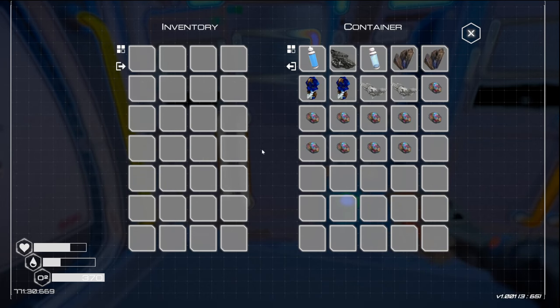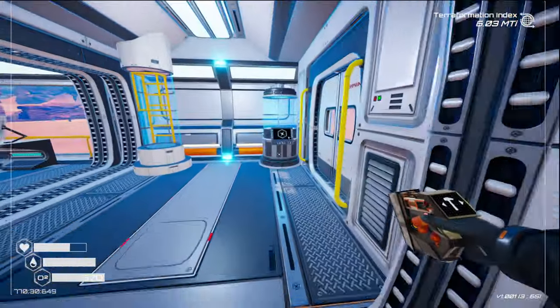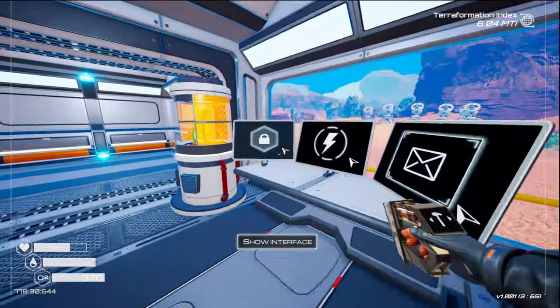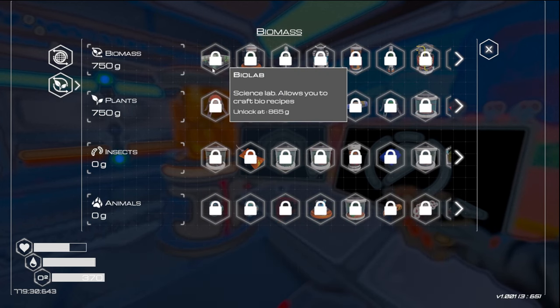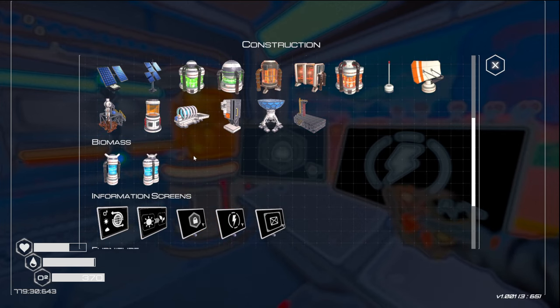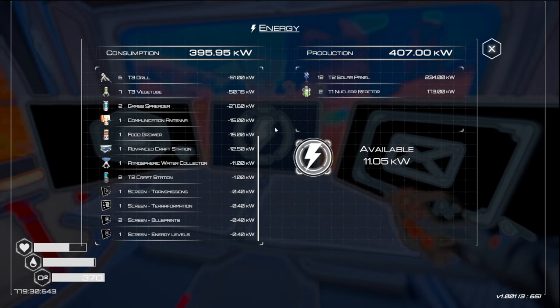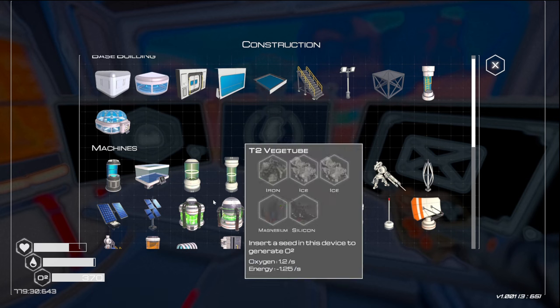We're just going to dump all of that, take back our water — oh, we're thirsty. Then we're going to go back to the sulfur fields and get more stuff. Biolab is at 865 grams; it's not moving up very quickly, and that's why I put in the grass spreader. But I must have completely forgotten that I have the ability to build this, which doesn't give us any biomass. So maybe we'll hold off until I'm actually ready to build it.